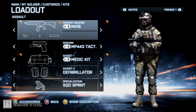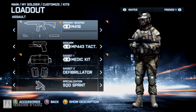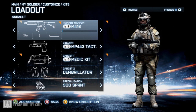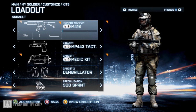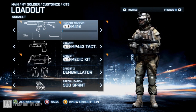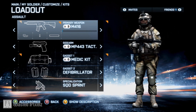For the secondary, it's all personal preference, but I like spammable pistols you can shoot quickly rather than high-damage ones like the Rex or Magnum. I prefer the MP443 Grach with an attack light, since you'll be using your pistol in close range anyway. For gadgets, I prefer the med pack because I like being a medic-style assault, and the defibrillator in the other slot. For the spec, I personally use squad sprint.